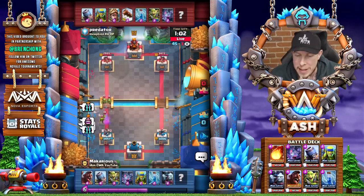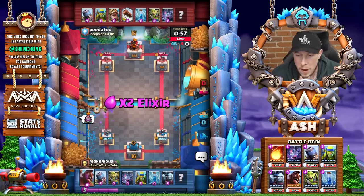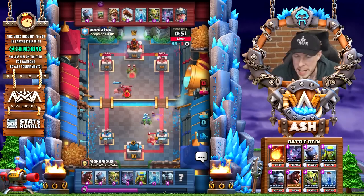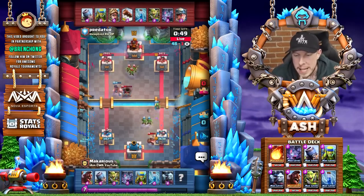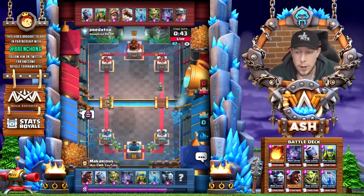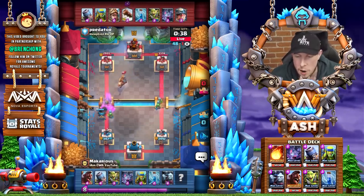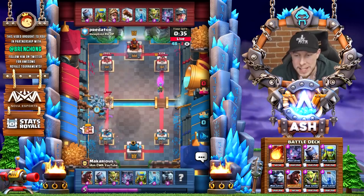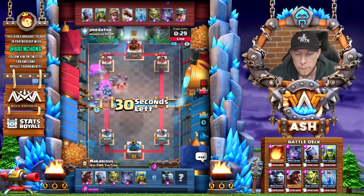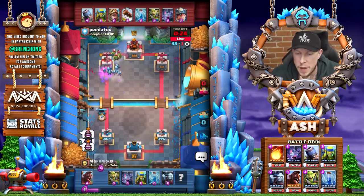The goblin gang comes down preventing another mortar hit, so we'll answer with bats. A little bit of a damage edge goes to Makarius, but this is gonna be a tough matchup going against the Prince. We have the hog, which is actually way better suited for a mortar deck. The problem is he also has the miner, which is really immediate tower damage as a proxy card in the deck. The Prince charges and notice he has zap and log — really impressive getting around both of these spells.